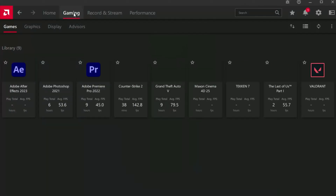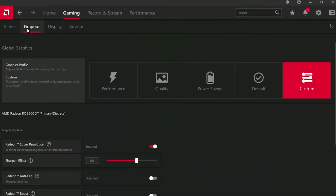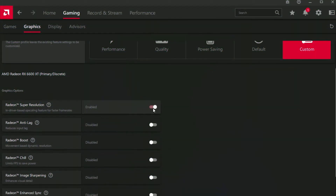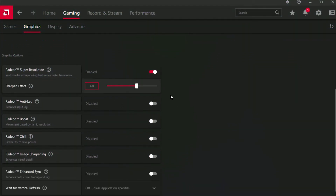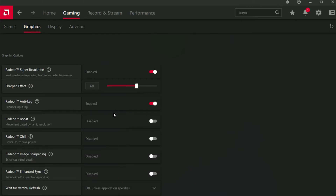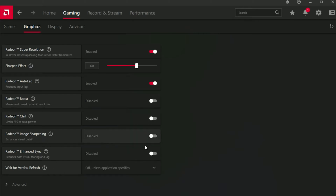Moving on to best settings, first go to Gaming and then go to Graphics. Follow these steps — I will show you the best settings. You can enable Image Sharpening if you like sharpness in your game, and if you have a good refresh rate monitor, enable Radeon Enhanced Sync.